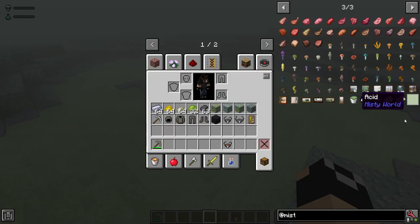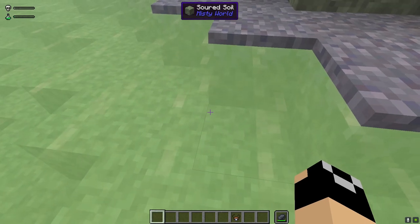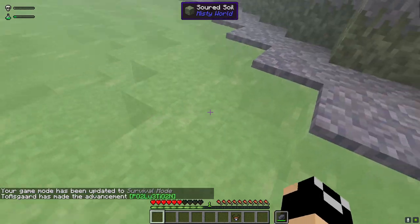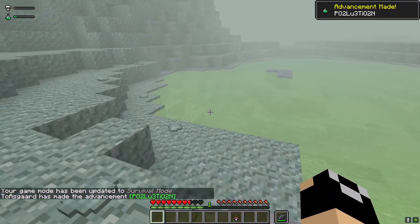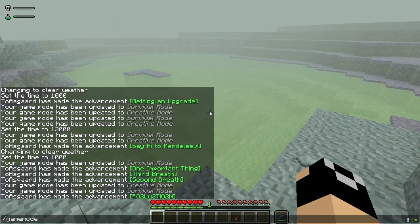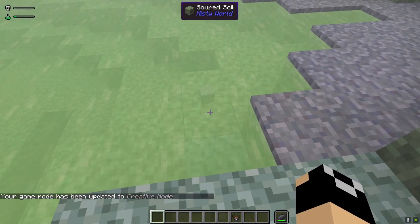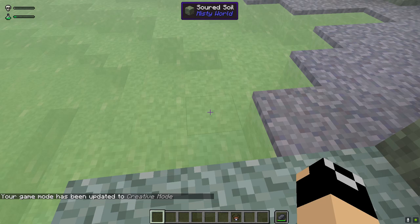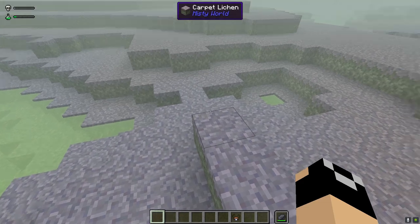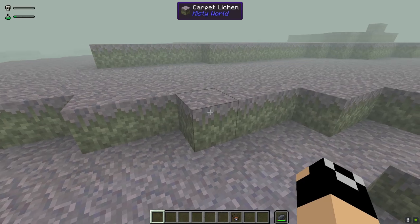Heading further in, you'll encounter a new fluid: acid. If you step into this you will take damage, and those toxicity/pollution bars at the top left go up very quickly. Also, if items fall into the acid, after a few seconds they will be destroyed — eaten up by the acid. You can see an item just despawn from it. Down here you'll also see carpet lichen — I'd suggest grabbing a little bit of that.